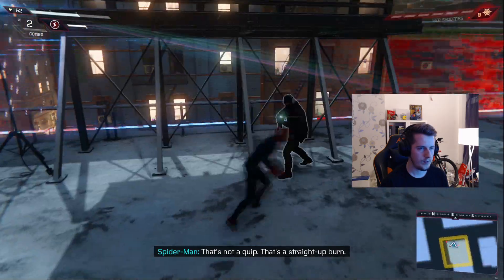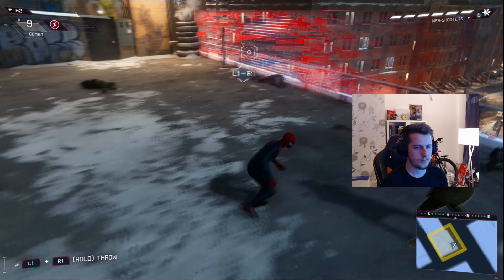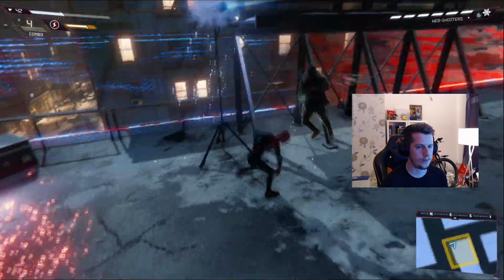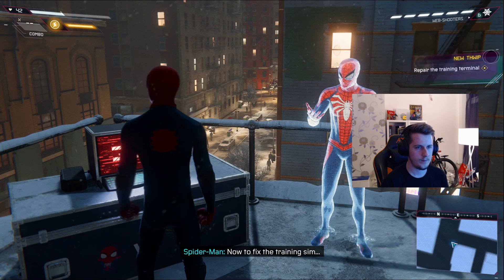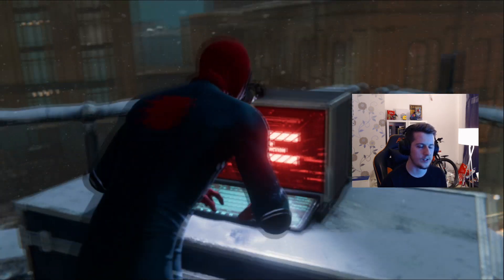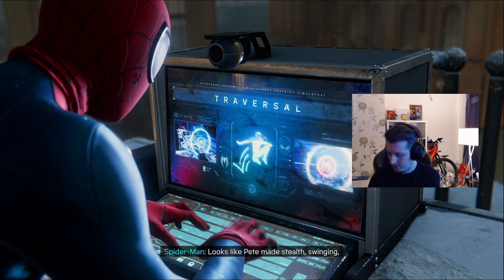That's not a quick hit - that's a straight up burn! How are you still alive? I get hit by two of them. That's it for the techies. What is going on with them - critical falls on the circuit. Okay, that fixes it. Let's try a bias recess. Looks like teammate stealth, swinging, and combat challenges - gotta check these out.